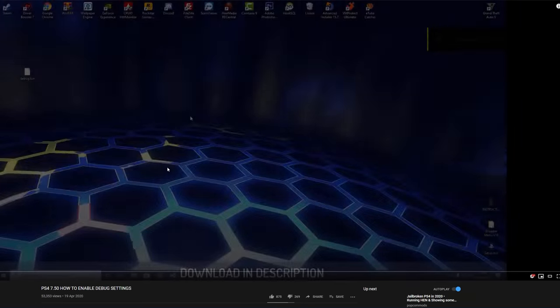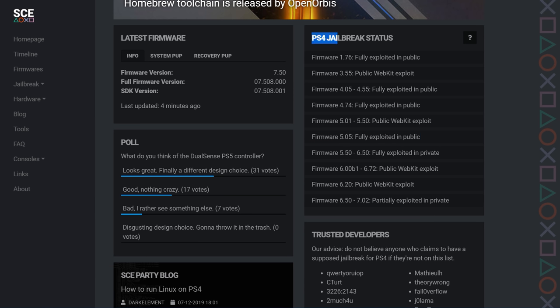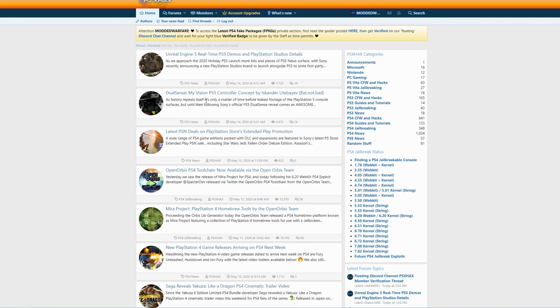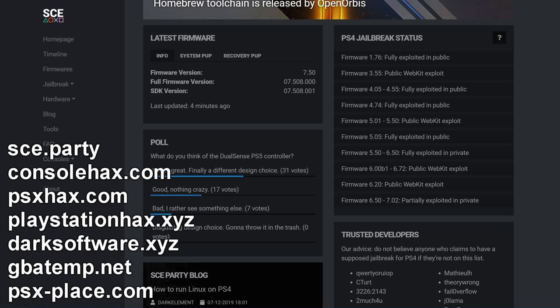If we look at the debug settings one first, before you even run the video, a quick way of telling if a video is most likely fake is just look at the title and look at what they're claiming. So '7.50 debug settings' or '7.50 exploit release tutorial' — then check some trusted sources, places like sce.party which have the PS4 jailbreak status. The latest full exploit in public is still 5.05 and the others are all private. You can also check places like PSX Hacks, and other websites like darksoftware.xyz, playstationhacks.xyz, consolehacks.com, gbatemp, psxplace and others. If there's a new exploit it will pop up in the newsfeed, and you'll be able to tell the video is fake because what they're claiming doesn't line up with what all these other websites are saying.